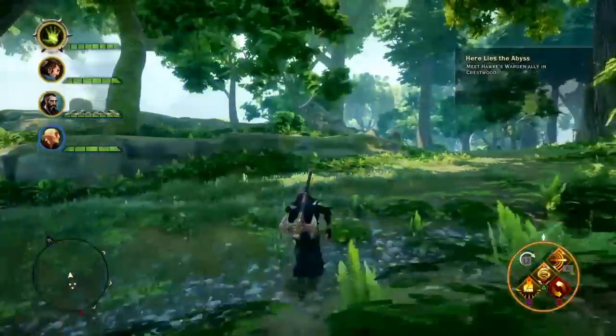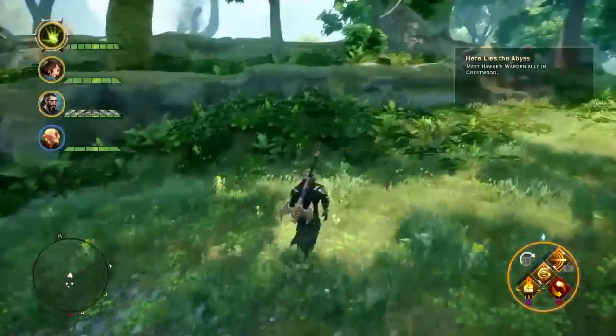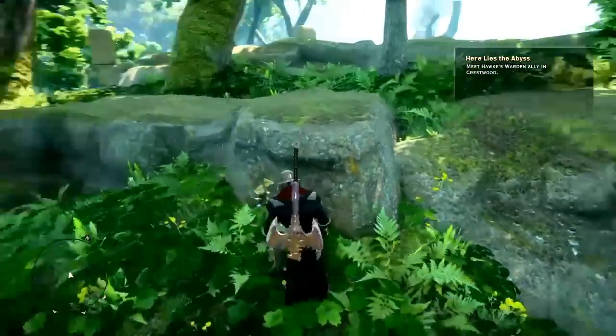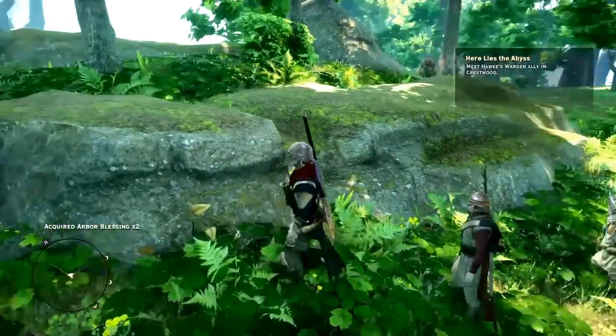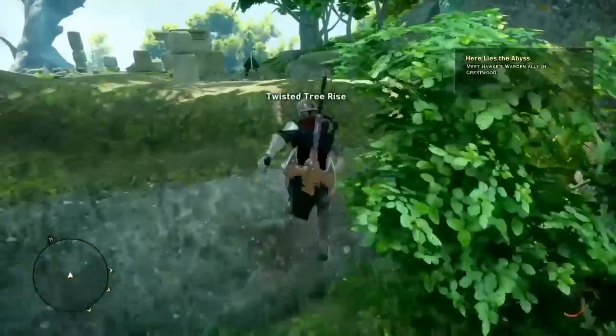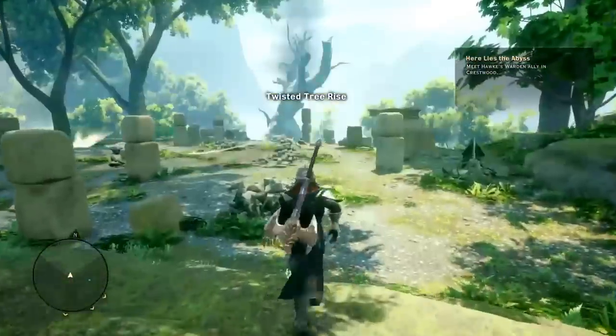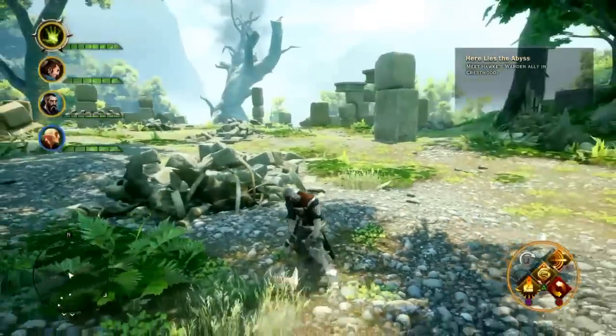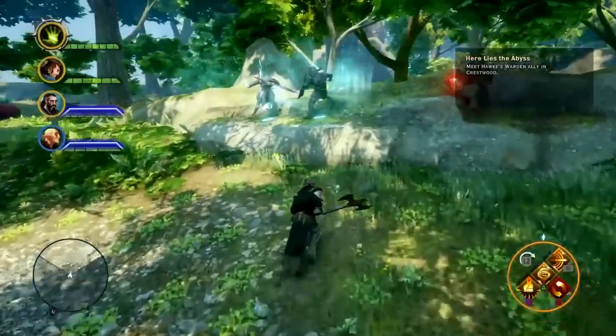The dragon is here — it's not here for me because I already killed it obviously, but it is right over this hill, right around here. You kill it and it'll drop the Helm of the Inquisitor. That's where you get the helmet.